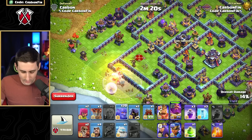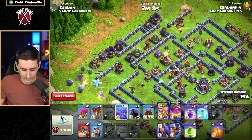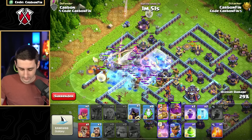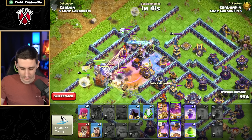The king, bowlers, and ice golem are pushing. The mini warden is still going — log launcher deployed. More balloons go in. We try to freeze the X-bow, but the defensive rage gets off every time. Let's send the RC in as well, keeping the eagle artillery and X-bow frozen to continue our push with that log launcher.